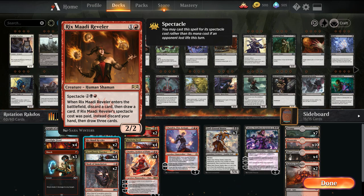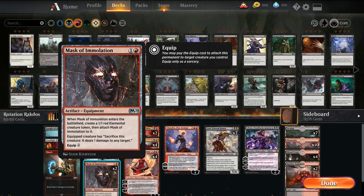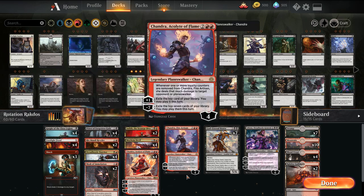Rixmati Reveler — there's a two-of. It's kind of a spectacle card draw late game, or early game if we need to hit a land. Dreadhorde Butcher is really good if you're on the play — turn two, just gets bigger over time. Mask of Immolation is a way we can cycle through late game to sac creatures. I usually use it to kill a Llanowar Elf, but there are games where I've re-equipped it to multiple creatures and thrown them at the opponent. Works really well with Butcher too, because it gives you a sac outlet.